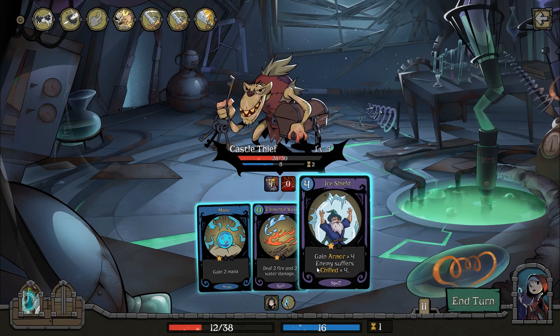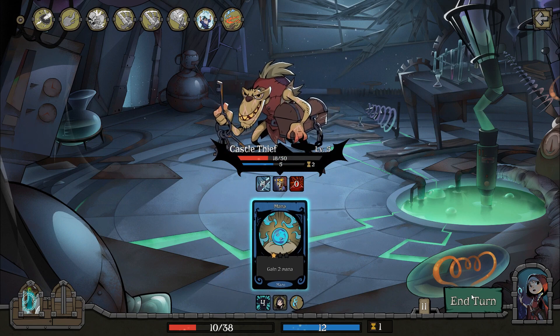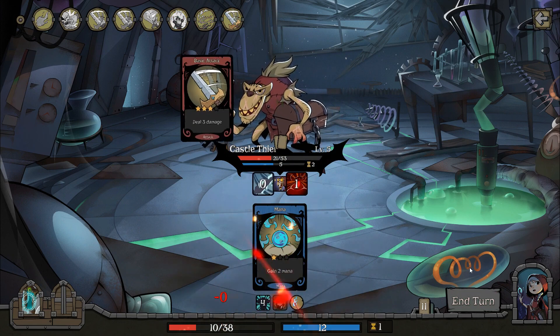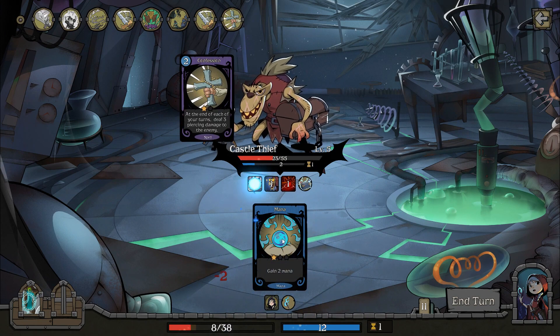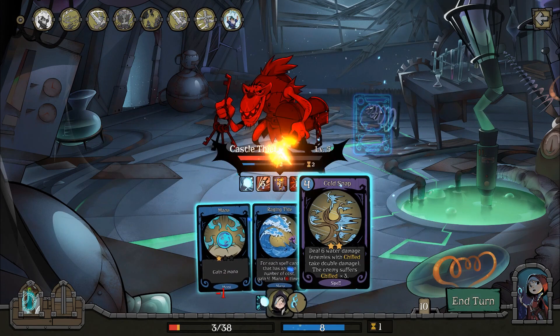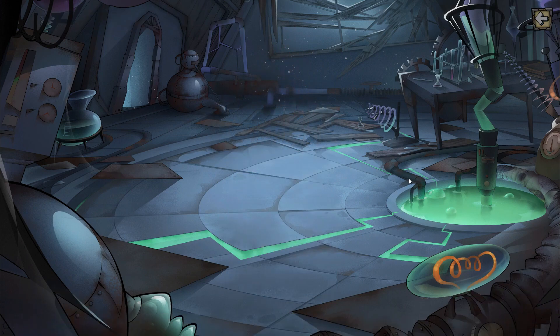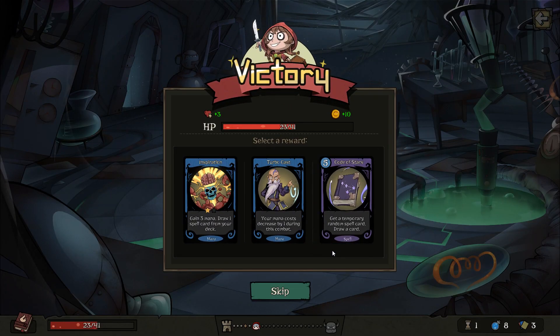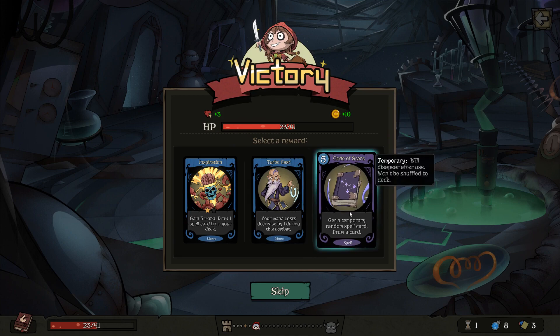Greed — for each one card you get, gain health. I need to be able to keep doing that. So I need to get rid of the spells and stuff that don't contribute to this. To be honest I don't need these basic mana cards anymore because I've got good mana production now. Mana cost decreased by one during this combat — no, I explicitly don't want that. And I don't want that either.